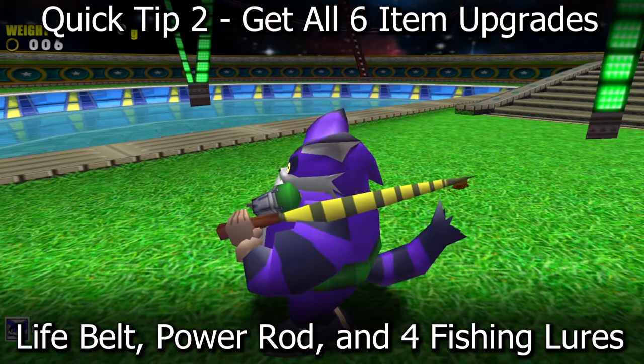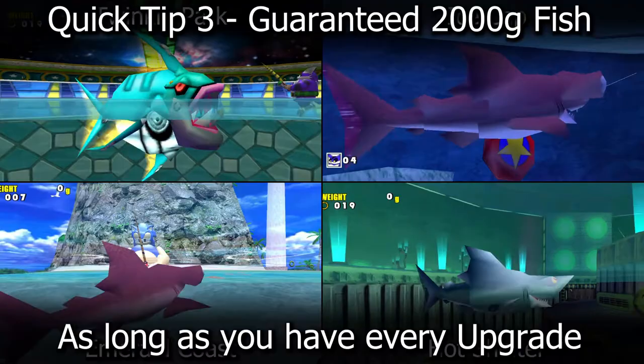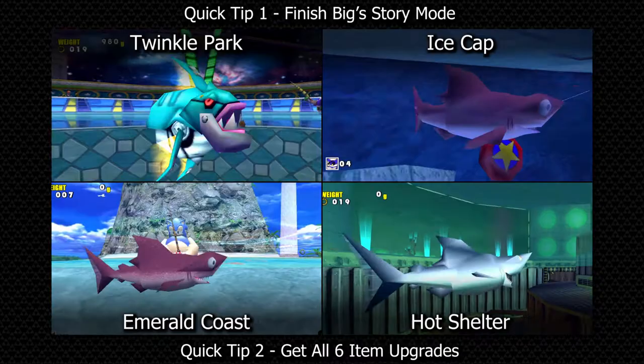These three quick tips are probably the most important. First, make sure that you have finished Big's campaign in story mode. Second, make sure that you have all of his upgrades for his items. And third, make sure that depending on which level you do, these are the fish that you're trying to catch. Had I followed these tips myself, I would have literally saved five weeks of my time trying to complete Twinkle Park level A emblem.